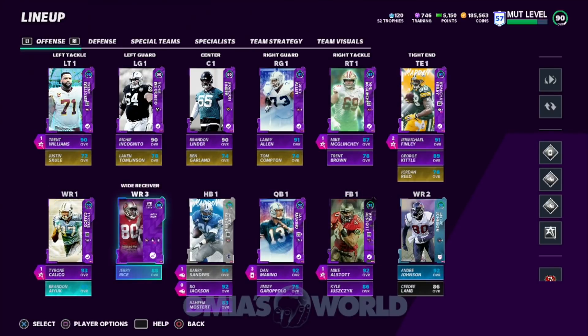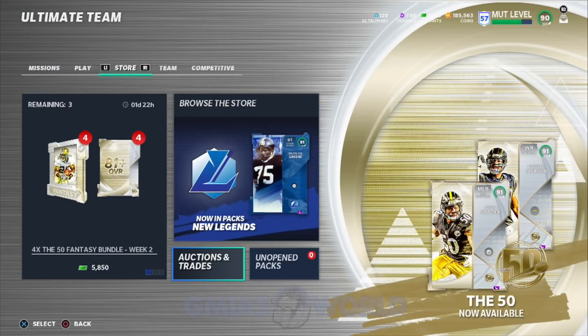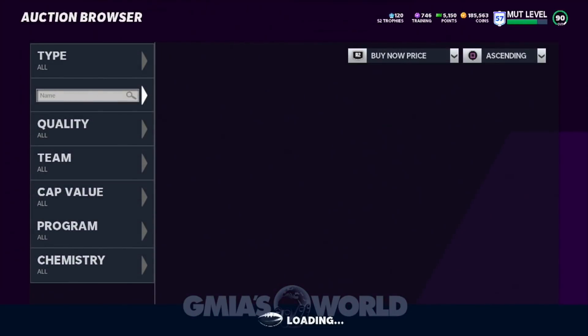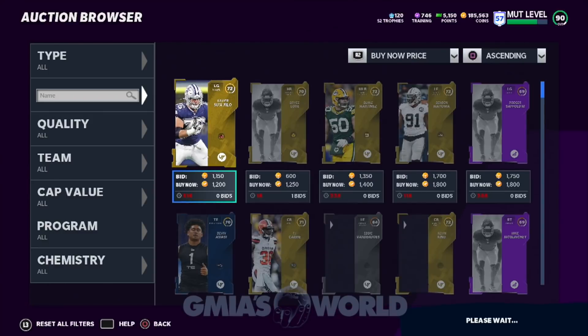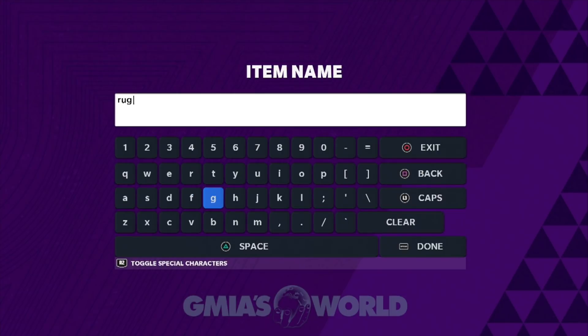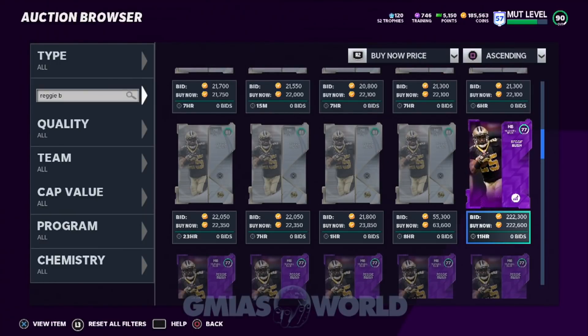Now getting back to upgrading the squad — what am I going to do with the 100K I just got? I've got to take a look at what's going on with Reggie Bush, because Reggie Bush will probably be the final thing that we need to add. Let me see what his power-up is, because he stayed at that price where it's going to be around 600K when you combine everything. And the reason is because any theme team that he's going to be on is going to be outrageous.